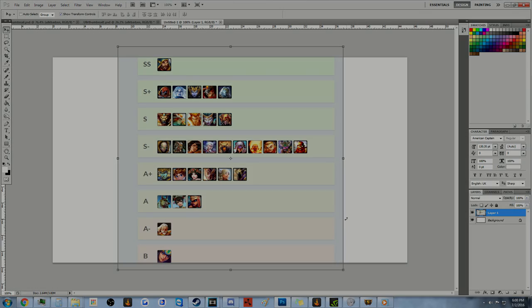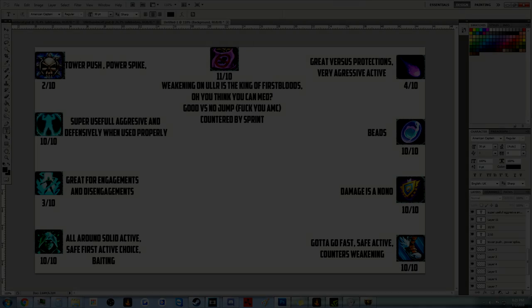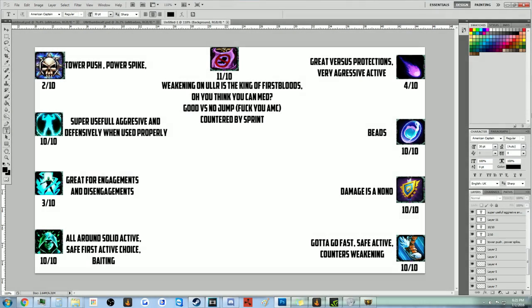Now there's a lot of actives, or relics, to go over, so I thought I'd make a little chart of what I think are the best actives. The out of 10 portion here means how often I buy it, how much I like it personally, and how much I use it on Ullr. We'll start off with Girdle — it's great for tower pushing and gives you a power spike. I only really buy it if I'm ridiculously ahead, because it's really not a safe active compared to all the other good ones you could be getting in a realistic 1v1.